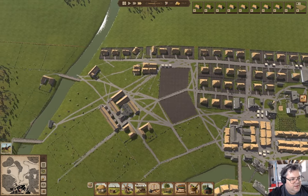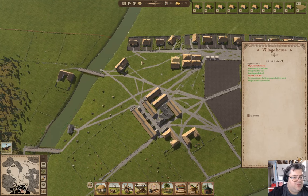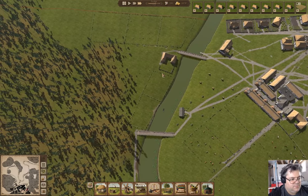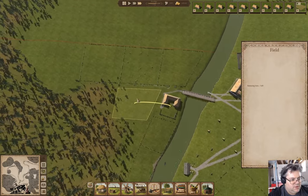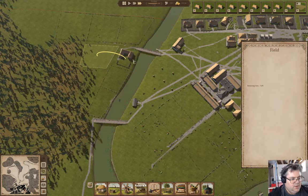This house is not instantly filled, so the pent-up demand is covered now. We'll keep building houses. We're down to one tree left on that field - we'll definitely be able to activate it next time.